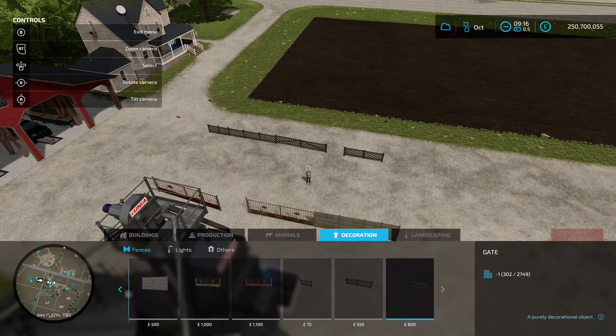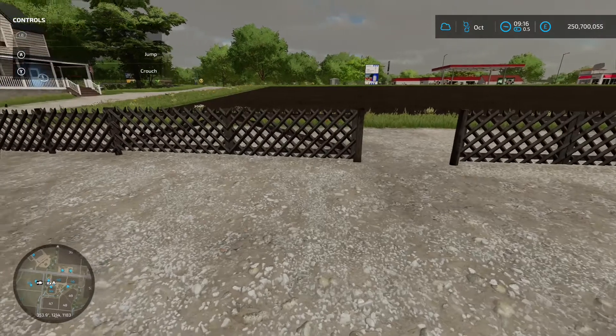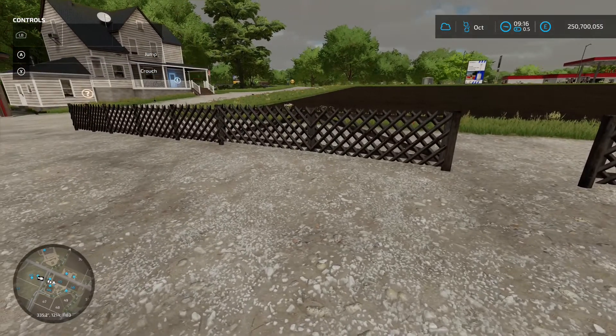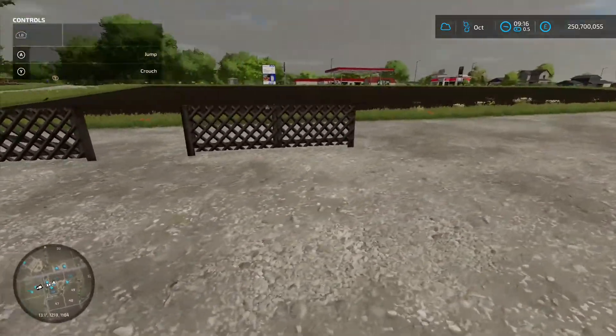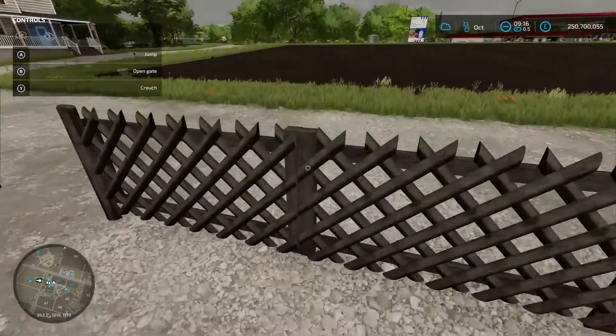They'll be right at the end. You've got the gate at 550, which gives you a four meter gate, then the gate for 800 which gives you a six meter gate, and then the fence section at 75 per panel. They look alright — a nice little trellis style to them.